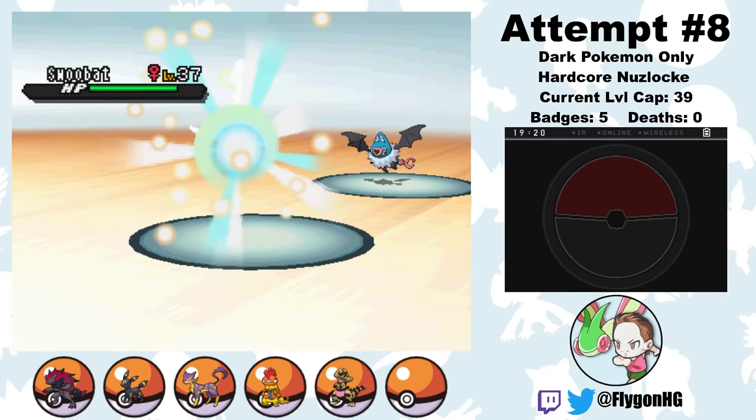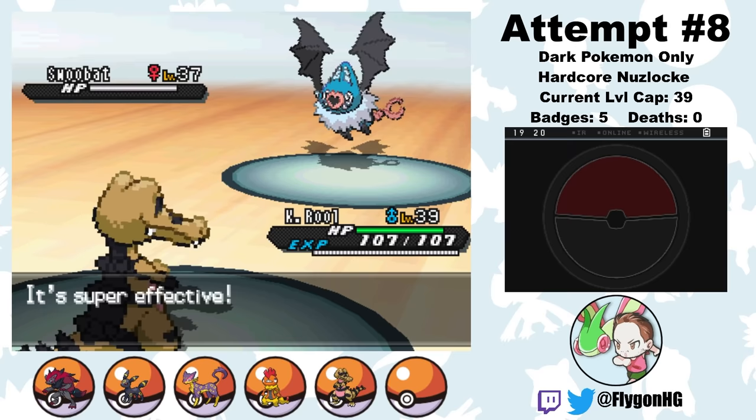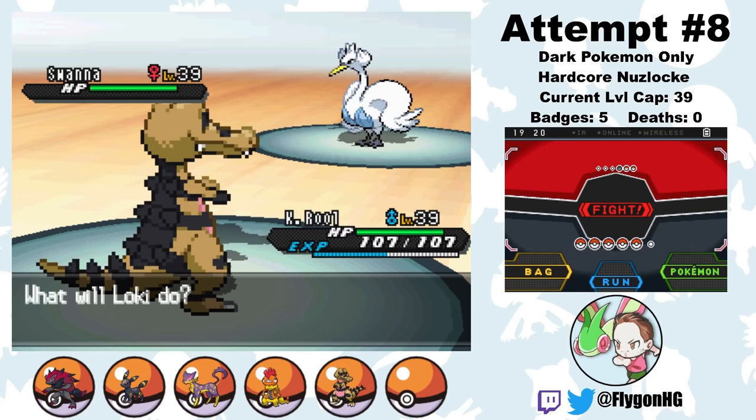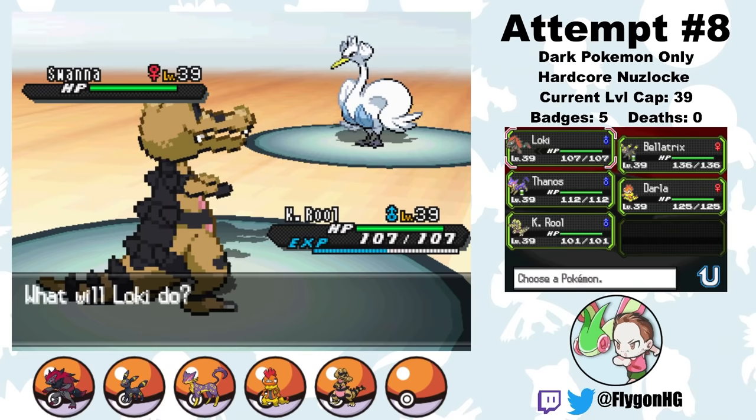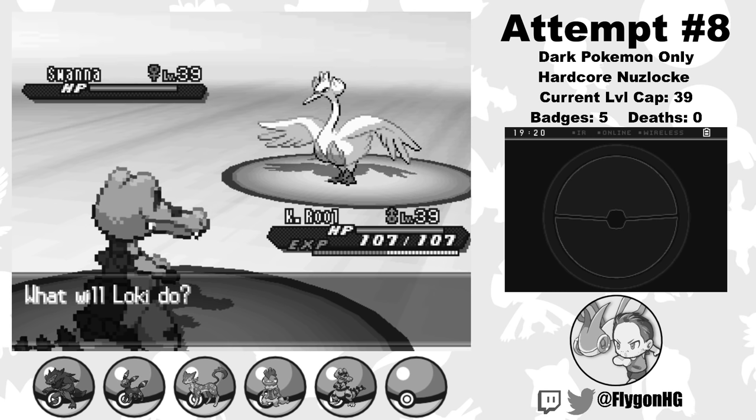I remember Skyla being pretty easy to sweep through with Bellatrix last time, so I just plan to do the same thing here without putting much thought into it. I start by instantly taking out the Swoobat with a Dark Gem boosted Crunch from K. Rool. Then the Unfezant comes out. Wait a minute — that's not K. Rool, that's Loki, you son of a gun. I've been tricked by the Trickster God himself. This bit is completely scripted and completely intentional. I definitely didn't have to re-record this audio after I noticed my mistake while editing. You'd have to be a dummy to be tricked by Impostor, and I am certainly not a dummy.